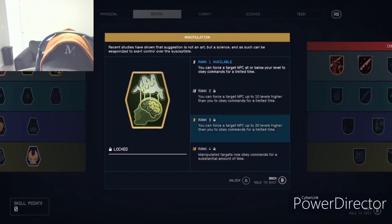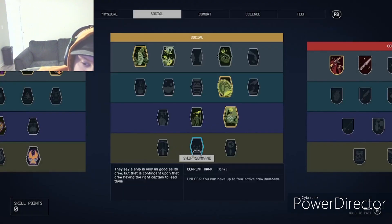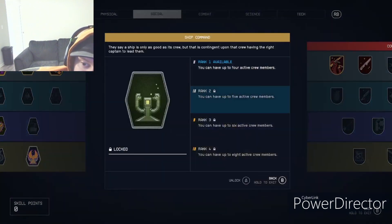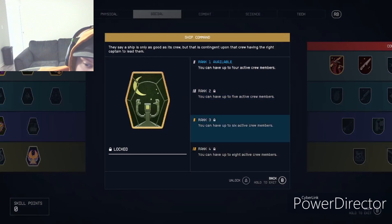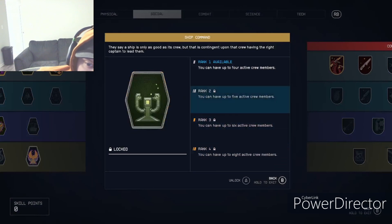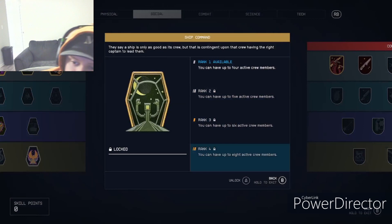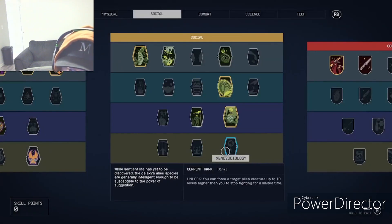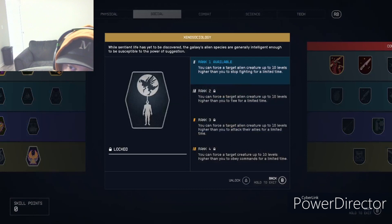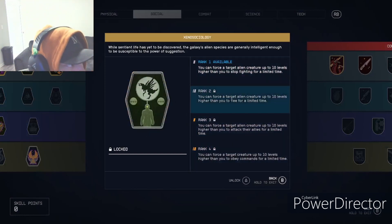Manipulation lets you give NPCs commands like a dog and make them do whatever you want — pretty cool. Ship Command is good for crew members on the ship. Xeno Sociology is basically the stop-fighting perk but for aliens and monster creatures, which is probably the majority of monsters in the game.